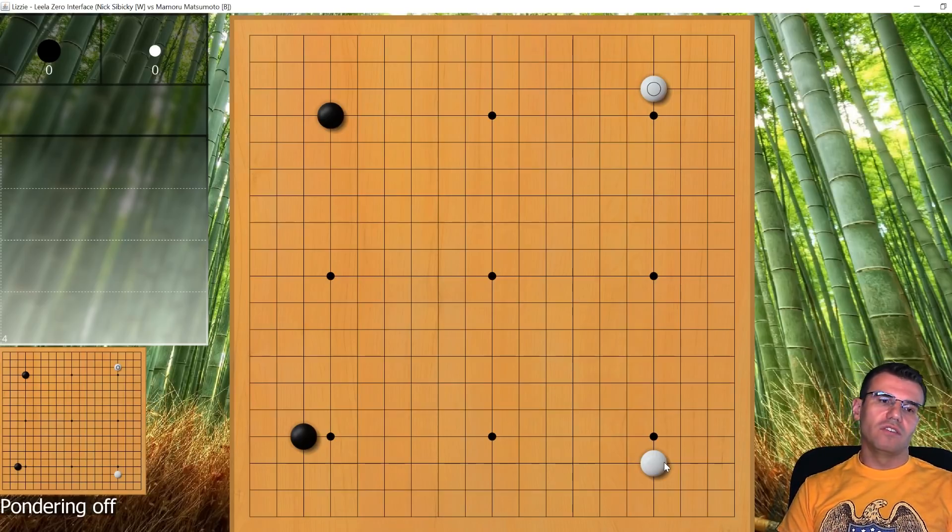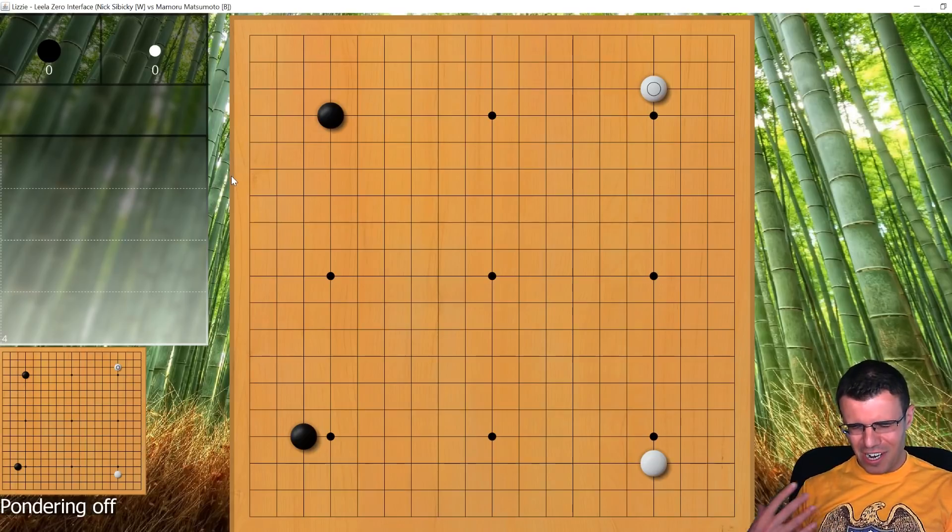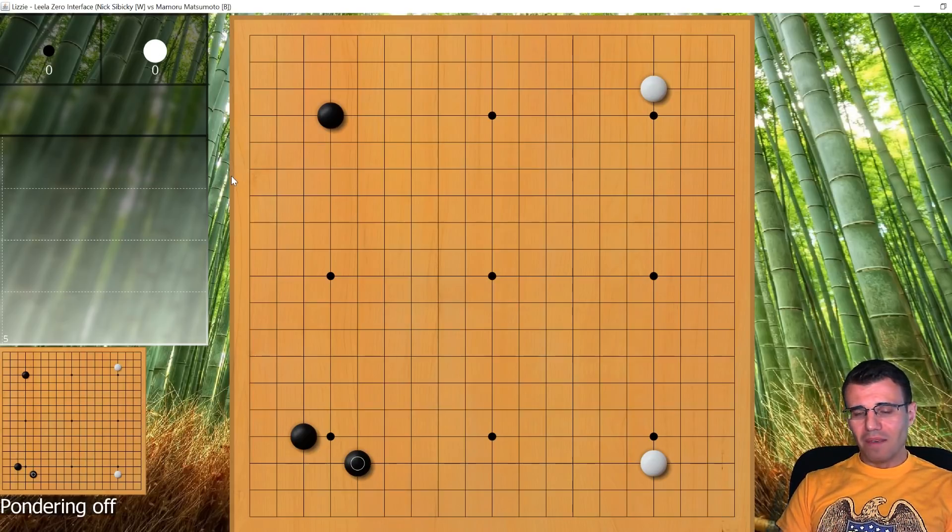The win percentage graph was going back and forth last game, but this game it's mostly suffering. Spoiler alert — I really want to point out the biggest mistake I make this game. I'm going to try to keep a very positive mood for your benefit, but I don't know if I can. Black plays orthodox again — traditional older moves.